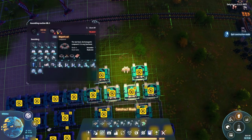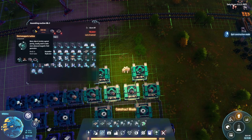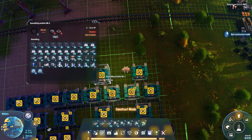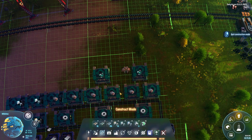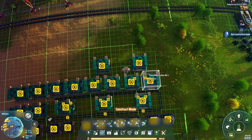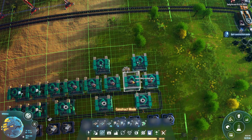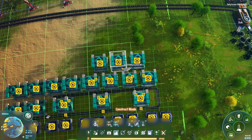The turbines also need magnetic coils. Per assembling facility that produces turbines we need two magnetic coils per two seconds, so that's one per second. With two turbine facilities this will need two per second total. Then on top of that, for the engines we need one per two seconds per facility - with six engine facilities that's half per engine facility, so six times half is three per second. In total we need five magnetic coils per second.